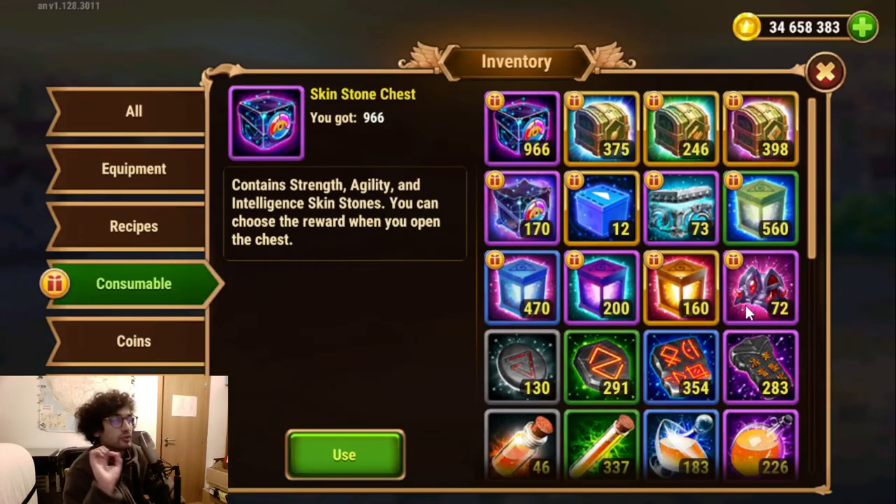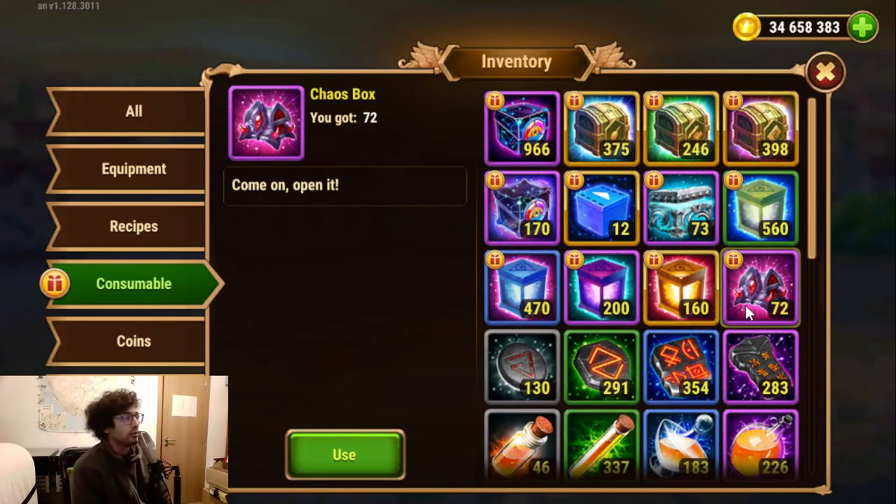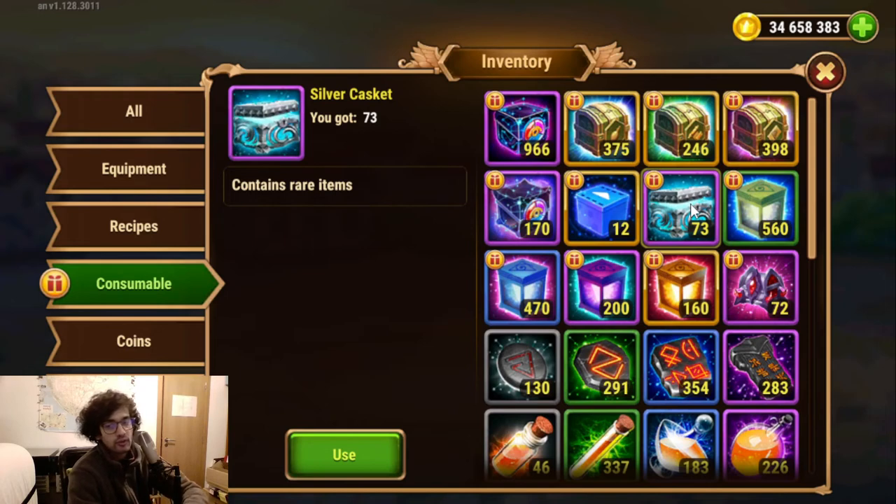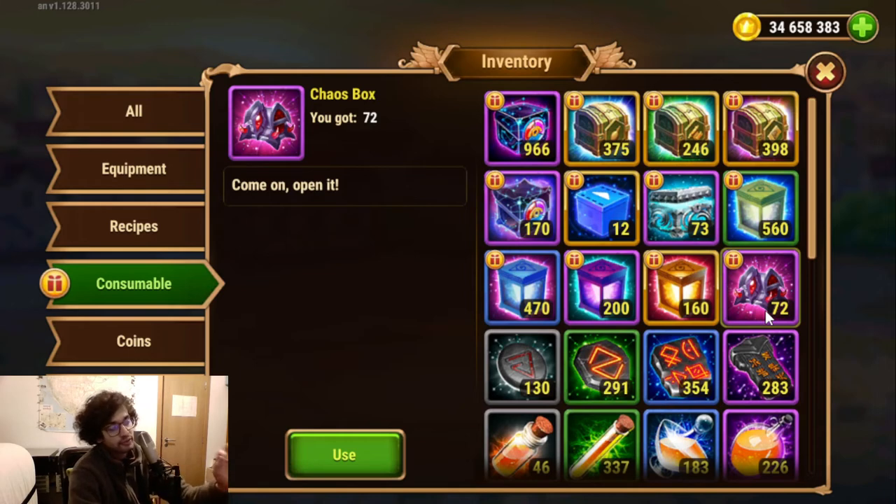No soul stones from those. The only ones keeping soul stones from me. I suppose I can keep this one for another event. Then we still have these ones which likely have soul stones. And these ones will likely have energy and gold, so I'll keep those for an event that asks for a lot of energy. You keep energy boxes for events that require spending a lot of energy, and these specific event boxes depend on the event. The coffers will give you gold, artifact resources, and a lot of coins — you can open those anytime.